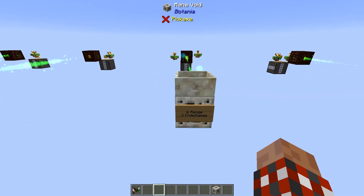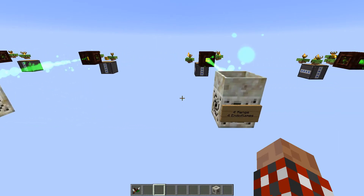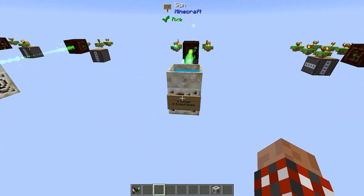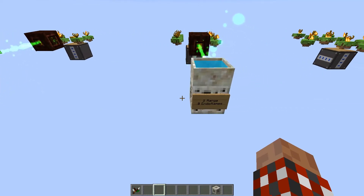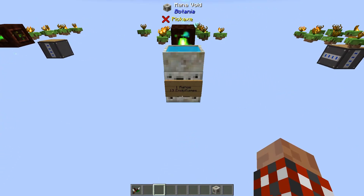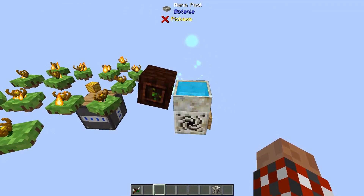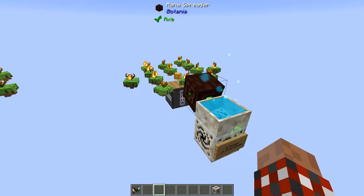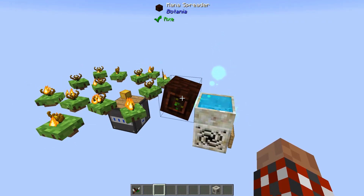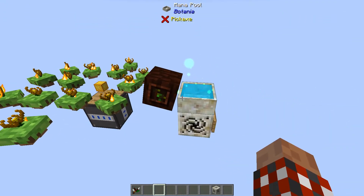Range seven is two, but when you hit a range of six now you can support three endoflames, same with range of five. At range of four you can now start having four endoflames. At range of three you can support five. At range of two you can support eight endoflames all kicking along and blasting mana into the pool. At range of one you can support 13, and at range of zero - right next to the mana pool - it also supports 13 endoflames.